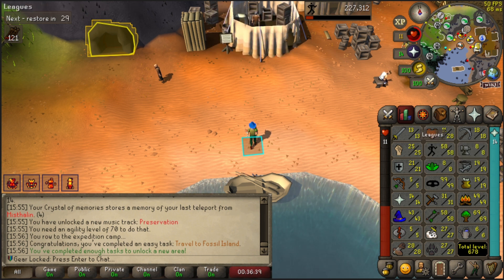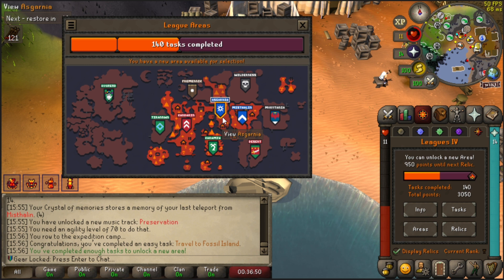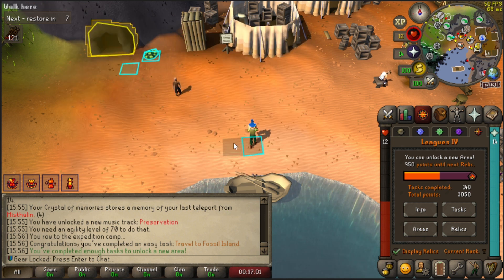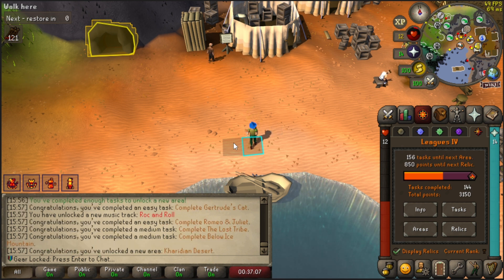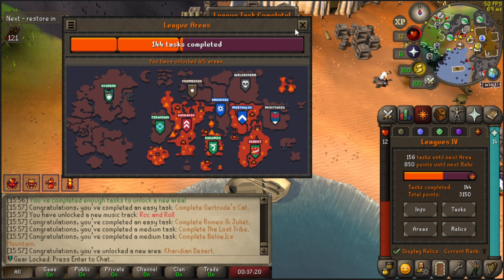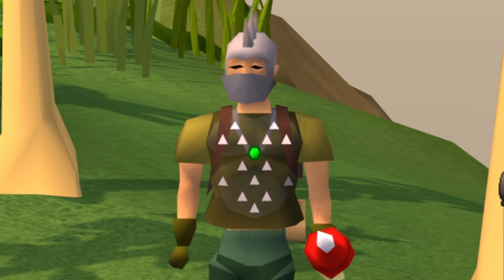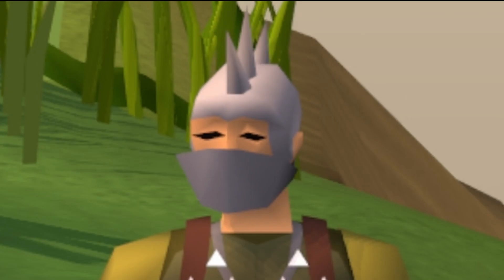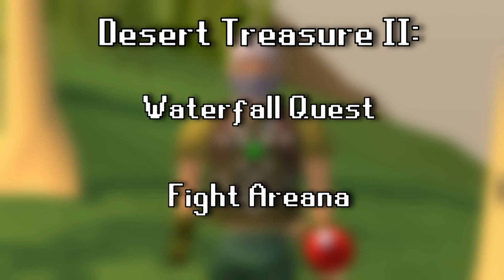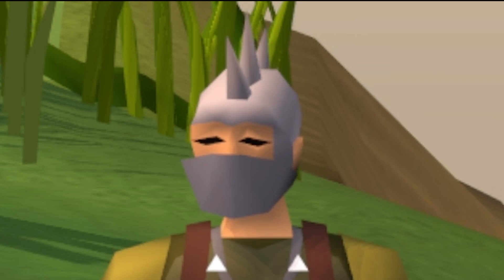I've been booking it on doing some tasks. We just traveled to Fossil Island — that was enough to give us a new area. What area are we unlocking next? I was going to pick Asgarnia, but I'm going to do Desert because I saw someone with Infernal Tools, which is the next relic we're getting. So let's pop this open. We have unlocked the Desert, which gave us Gertrude's Cat, Romeo and Juliet, the Lost Tribe, and Below Ice Mountain — that was 90 points. But I was an idiot and unlocked Desert second instead of Asgarnia second. What did that wind up doing? It unlocked Desert Treasure 2, which unlocks Waterfall Quest and Fight Arena — the two quests I did not do because I wanted the 12x XP multiplier for a massive boost of experience.